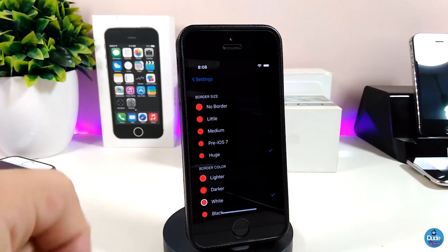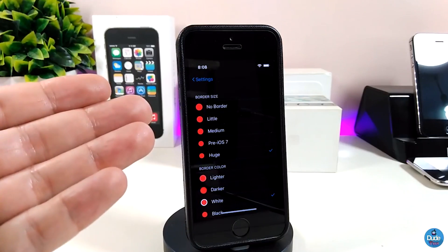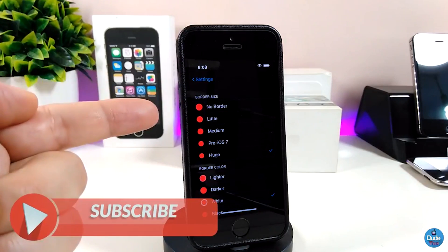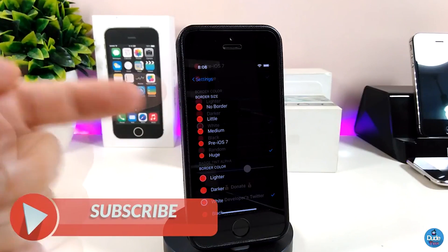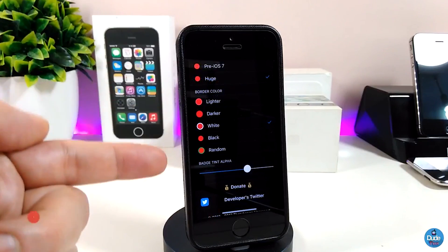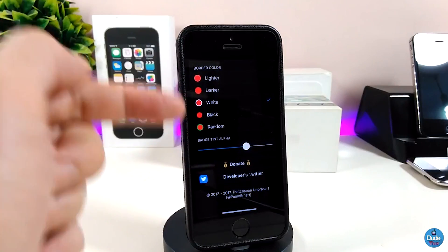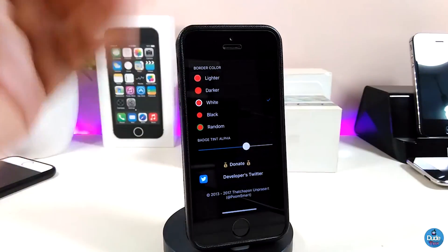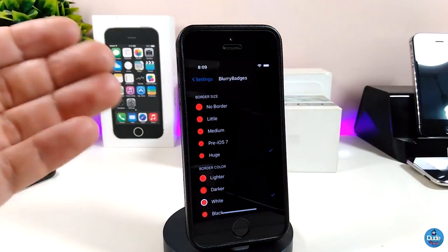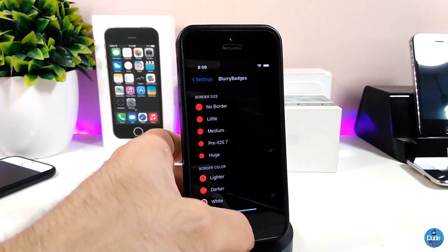If you tap on it, you will see the border size option. You can disable or enable things, choose the border size first of all, and then we have the border color so you can choose your favorite color. There's even a slider at the bottom if you want to adjust that. Once you're done, you don't need to respring your device — that tweak will work right away.